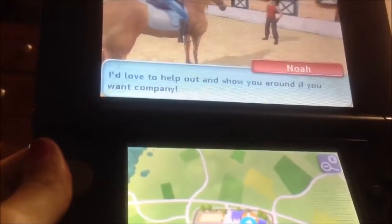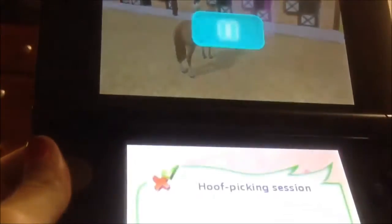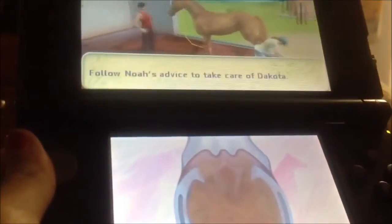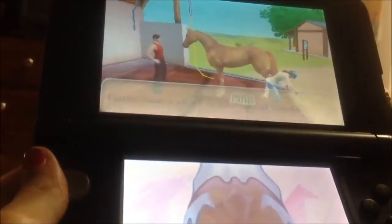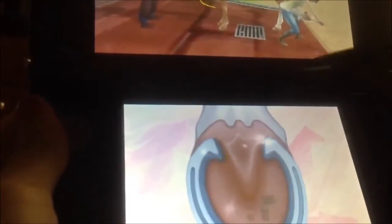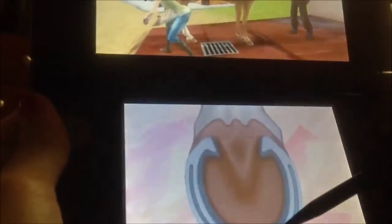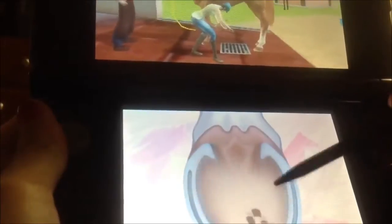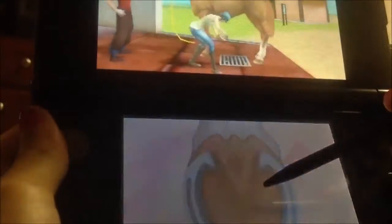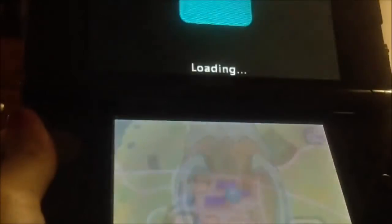'If you want company, begin the hoof-picking session.' Or — start hoof-picking session. I don't know why I'm not reading this properly. Okay, so there's this right here: follow Noah's advice to take care of Dakota, and they have a hoof down here, which you just scratch — move your stylus over the screen to pick your horse's hooves. And then I show her up there. So that's completed.